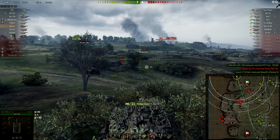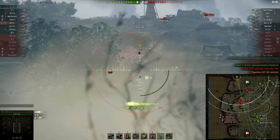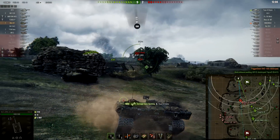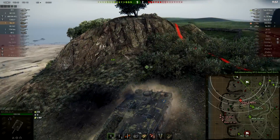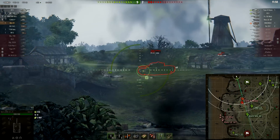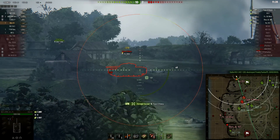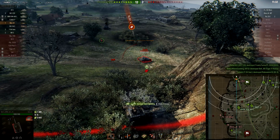Bloody amazing camo factor on this tank. Finally, view range is 350 meters, which you need to boost with binoculars or coated optics. I recommend binoculars because you are going to stay in siege mode almost always, and the base view range of 350 meters is the same as on UDES-03. By the way, I didn't mention it before: average damage per shot is 390, and average penetration at 288 millimeters is the highest out of all premium tanks in this game, including special premium tanks.